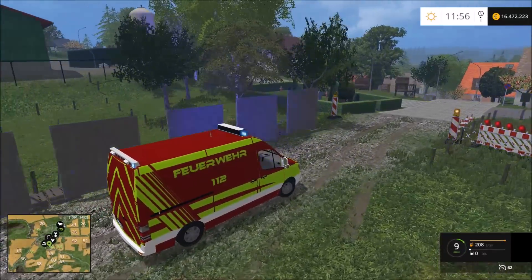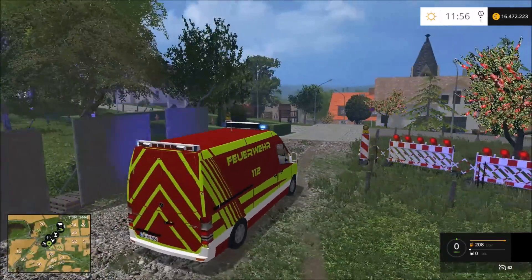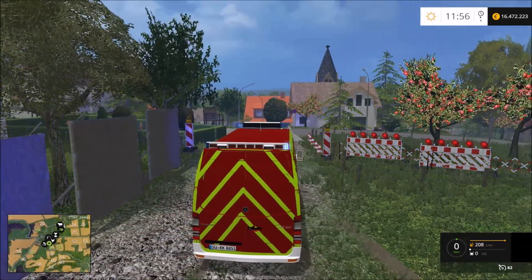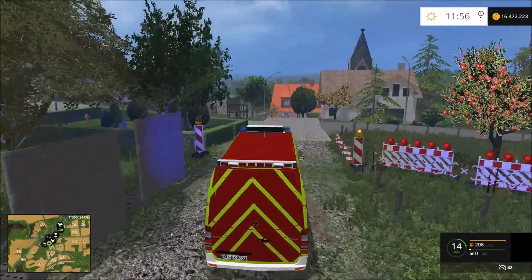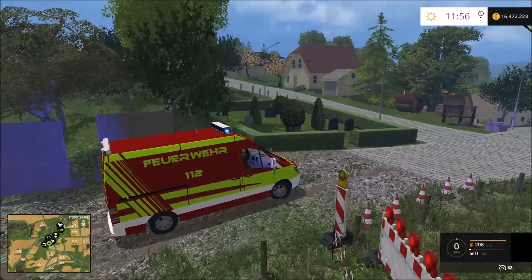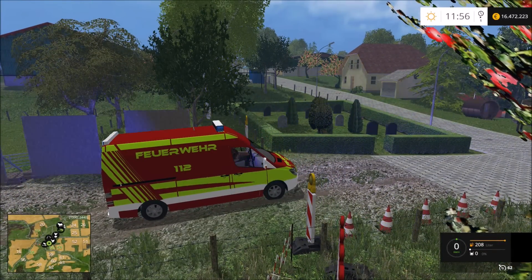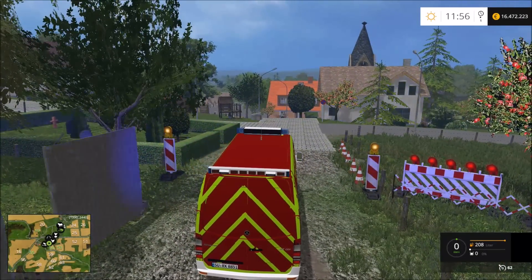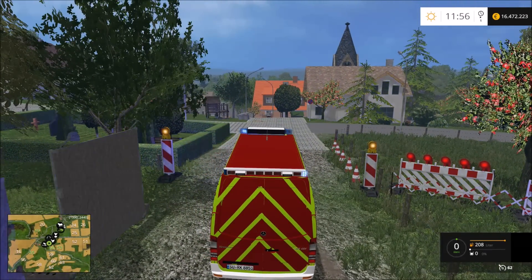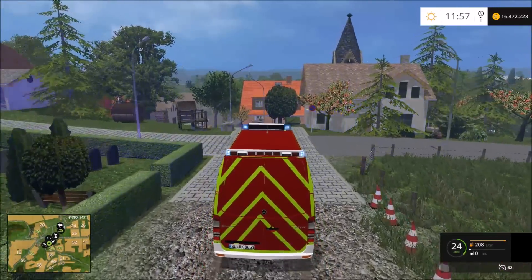Ich rücke schon mal mit dem MTW zuerst aus – oder GW, oder keine Ahnung. Mir gefällt dieses Fahrzeug und ich möchte es auch mal verwenden. Falls jetzt irgendwelche fragen, warum ich als erstes Fahrzeug mit einem MTW oder GW ausrücke: Ich möchte dieses Fahrzeug benutzen, weil es schon längere Zeit rumsteht. Von daher benutze ich das jetzt so wie ich das möchte – dieses Fahrzeug rückt jetzt zum Einsatz aus.